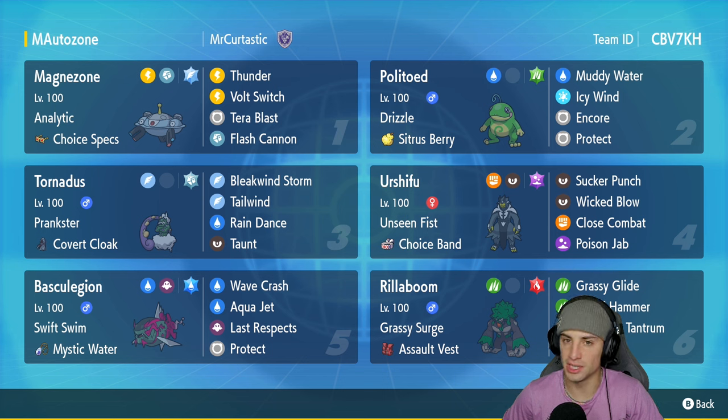In our third slot we got Tornadus, who's another great Pokemon to set rain and grant speed control for the team. It's got Prankster with the Covert Cloak, Bleakwind Storm, Tailwind, Rain Dance, and Taunt. In our fourth slot we got the dark and fighting Urshifu — most times when you're rocking a rain team you really want the water Urshifu, but this one seems like it's going to work just fine. It's got Unseen Fist with the Choice Band, rocking Sucker Punch, Wicked Blow, Close Combat, and Poison Jab with the Poison Tera type.